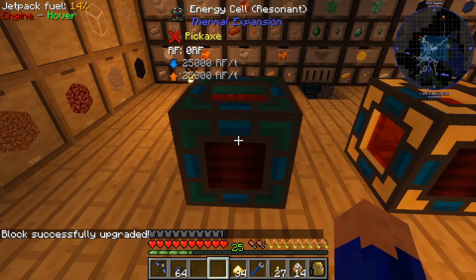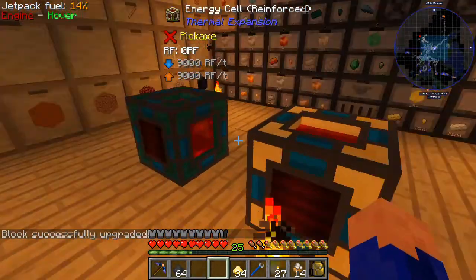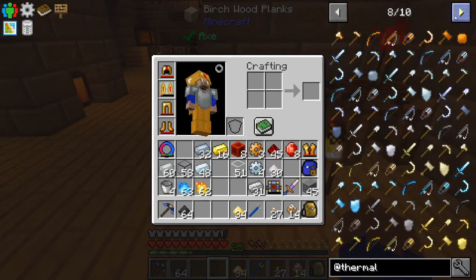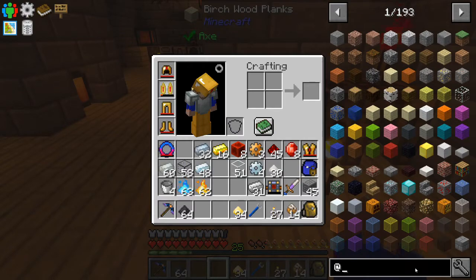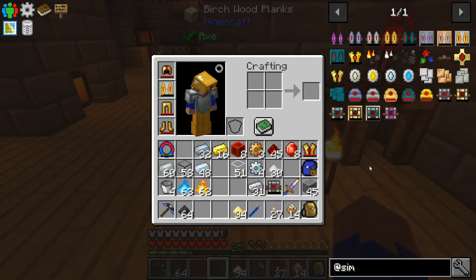Now we just converted it - it holds 50 million RF which is an insane amount of RF, but it is good for us because we needed both of those to make the next portion of the flux pack. Let's go back to Simply Jetpacks because we're going to try to get this resonant flux pack armored made. That's the one we need - the resonant flux pack.